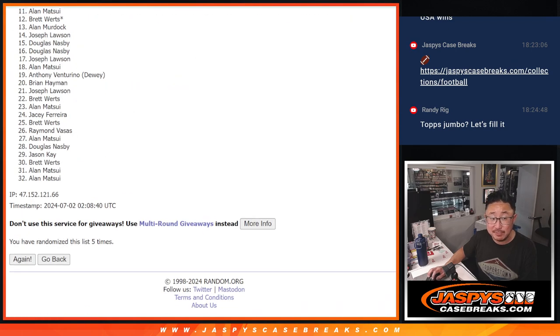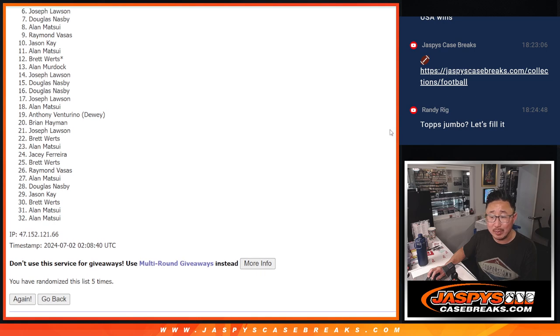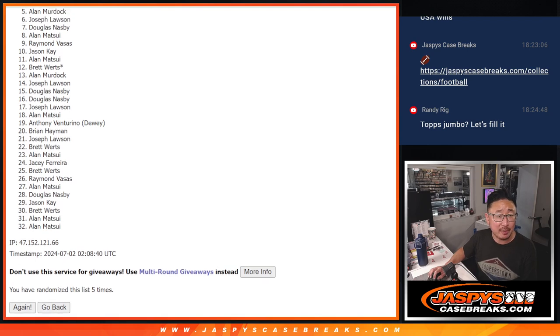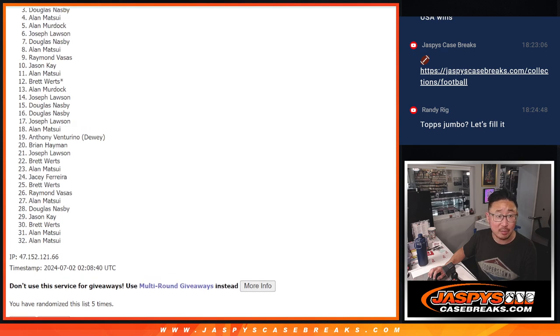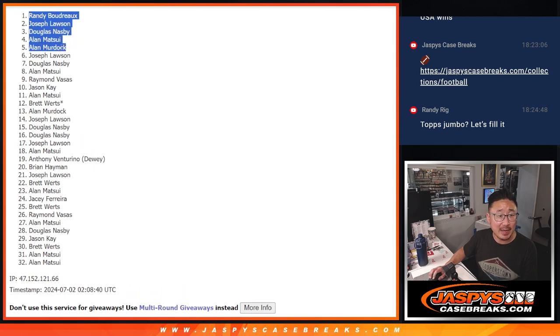Top five after five. From six through 32, no go. But remember, we've got to do multiples of these, so the next one's already up. If at first you don't succeed, I hope you try again. Apologies from Joe through Alan and everyone in between. Top five though — happy times for you, you're in the break. Alan Murdock is in the break, Alan Matsui is in the break, Douglas, Joe, and Randy. Congrats to the top five — you're in. So let's keep working on those spots, ladies and gentlemen. JaspiesCaseBreaks.com. Thanks, bye-bye.